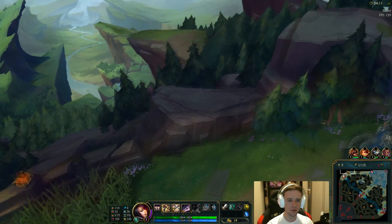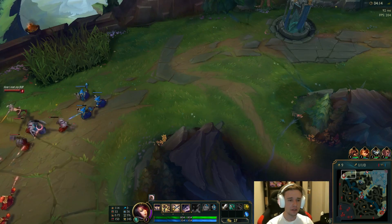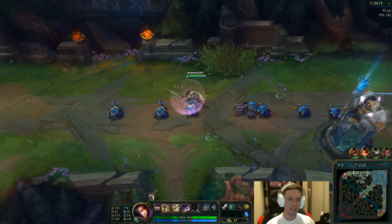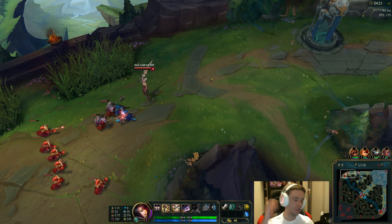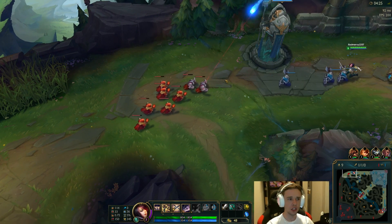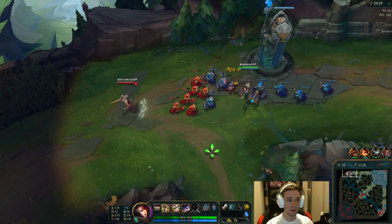The hardest part for me with Fiora so far is obviously proccing the passive. When it puts it on a different side, you have to obviously go to that side to proc it, which can be a little difficult. That's the hardest thing. Facing a ranged opponent is not necessarily easy either, but that was when I was still really new with this champ. Now that I've played her a few times, I actually have a better idea — maybe I can do better against a ranged champion now.